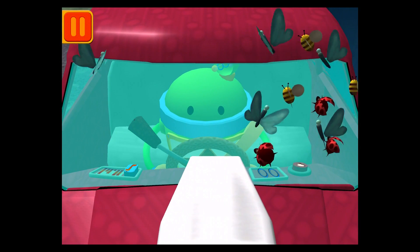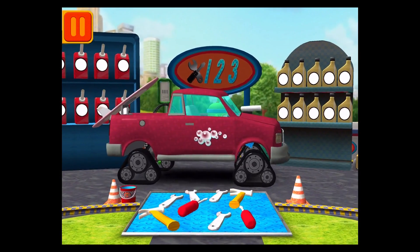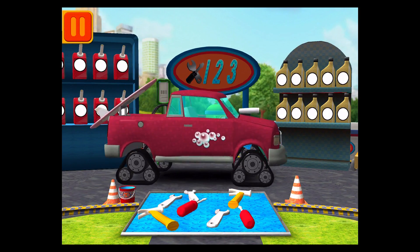There are two groups of bugs on the windshield. Tap on the group that has fewer bugs. Good. Next. We need to give Bot all the tools with the number 7. When you see a tool with the number 7, tap on it. You've got mighty math powers! Great. We're going to get back to the track.